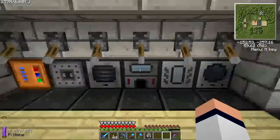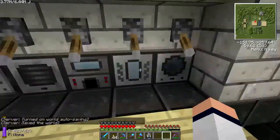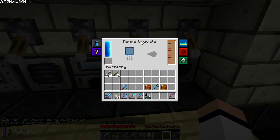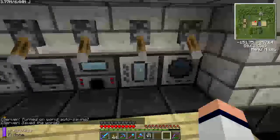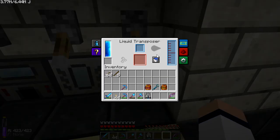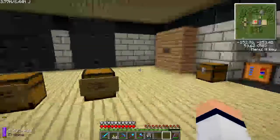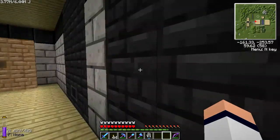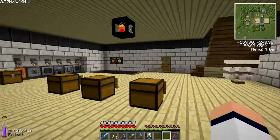I also made some stuff here: a pulverizer and an induction smelter to make hardened glass. I use my crucible — I use that to melt the ender pearl into molten ender to fill them up. I need to make some more coke coal.